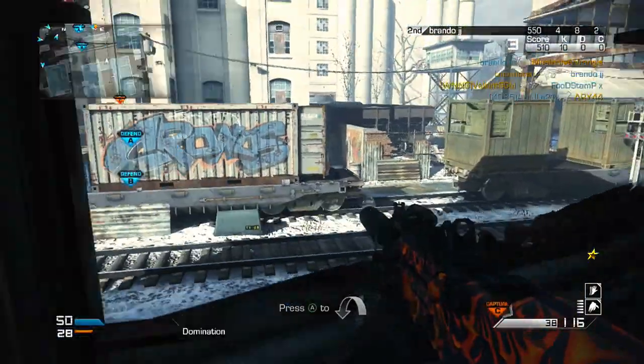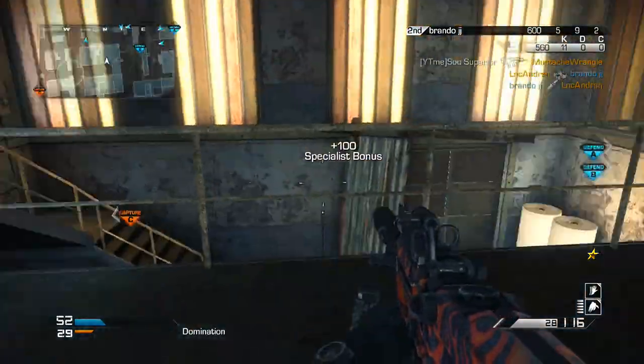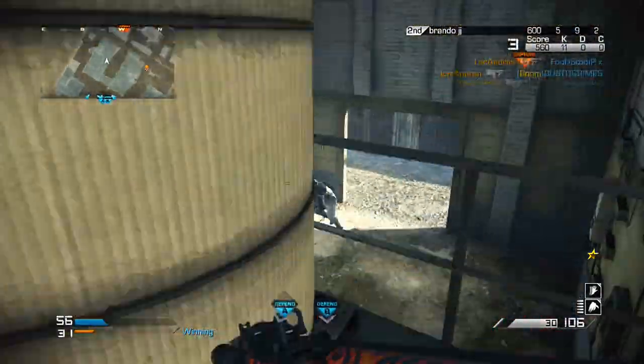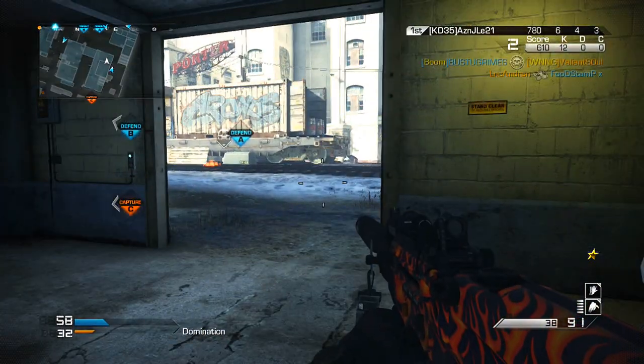As far as the perks go, I have Ready Up just because you don't need Quick Draw on a submachine gun — at least I don't think you do. Maybe if you're using an optic you may want Quick Draw, but with iron sights, Ready Up is great because you're running around a lot with an SMG and it helps you bring your gun up faster right after sprinting.